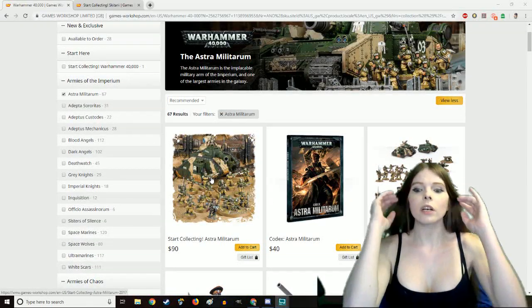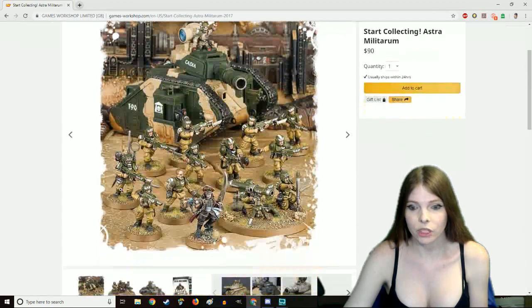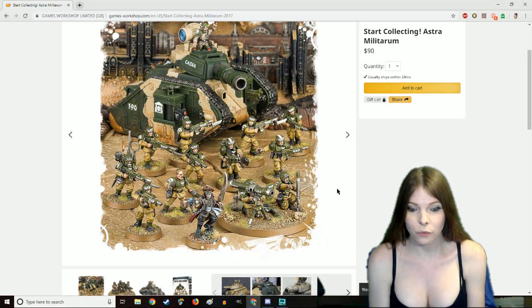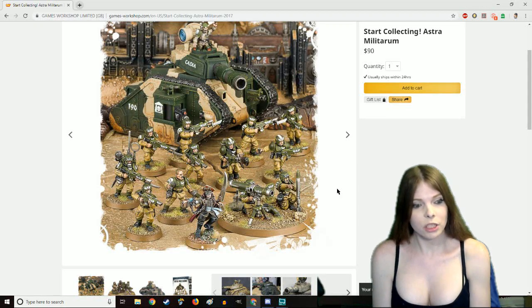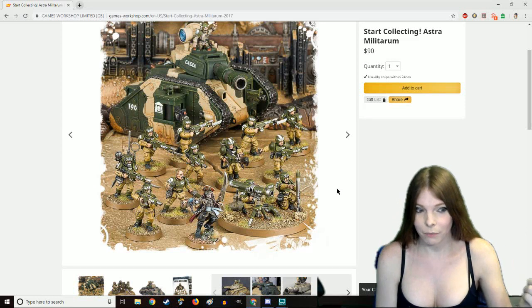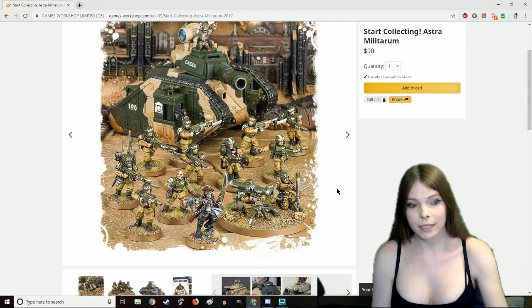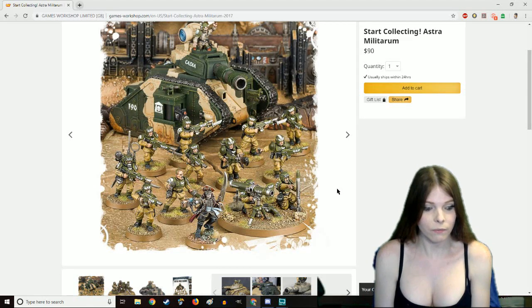You want to look into their Start Collecting box. Their Start Collecting comes with an infantry squad, a commissar, and a battle tank. Personally, I wouldn't run a commissar as I don't think they are worth their points, even though I have five to my name for absolutely no reason. So with the commissar, I would change out his weapon loadout — cut off the power sword and replace it with a chainsword, and replace the bolt pistol with a laspistol — and run him as a company commander versus a commissar.